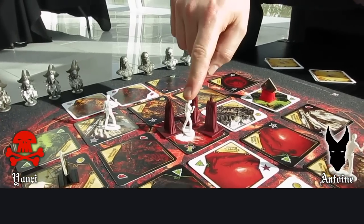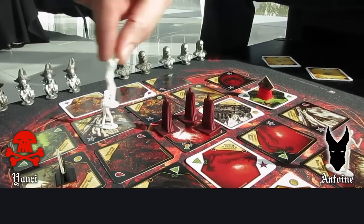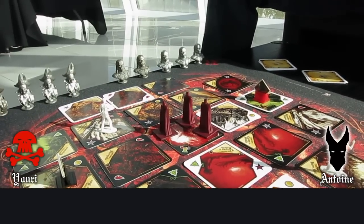Yuri has only 1 soldier with a bonus of 2 points — he is free, he loses. His soldier is removed from the board.